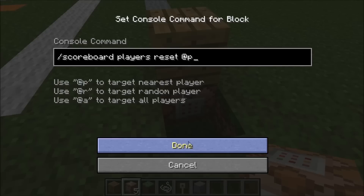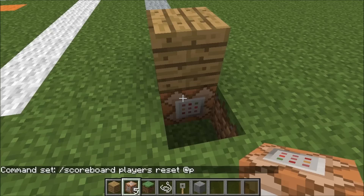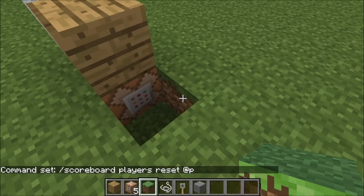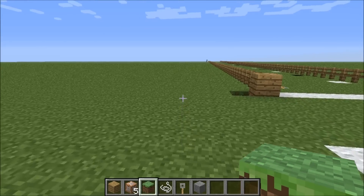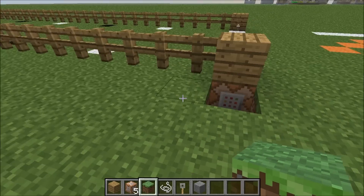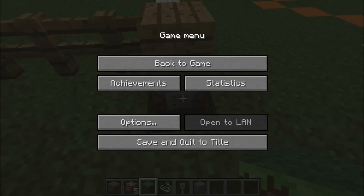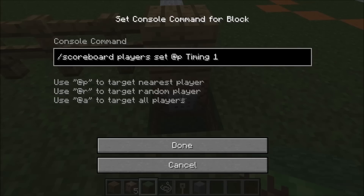So now that that one is programmed, hit done or cancel. So then this one is going to be the start of our starting line command. So I'm going to jump out really quick, go back, and the starting line command is copy, back to game, right click, paste. This is the starting line command.